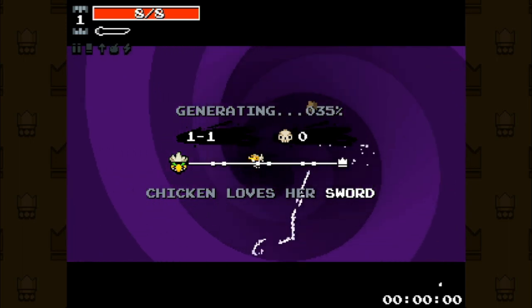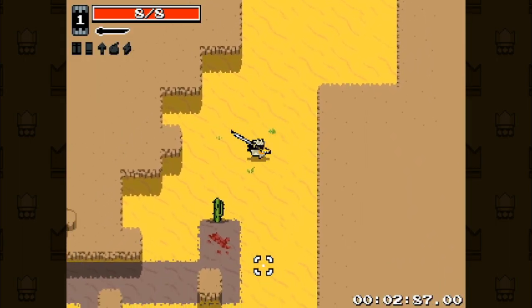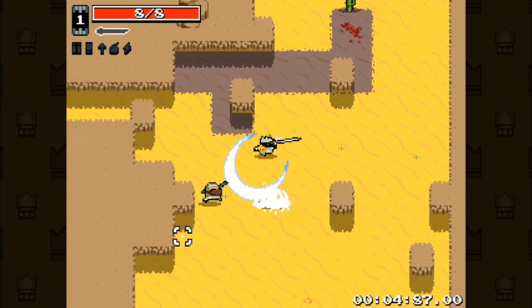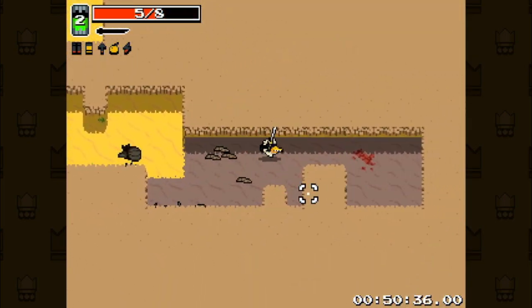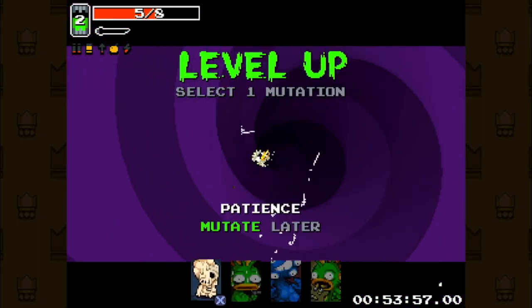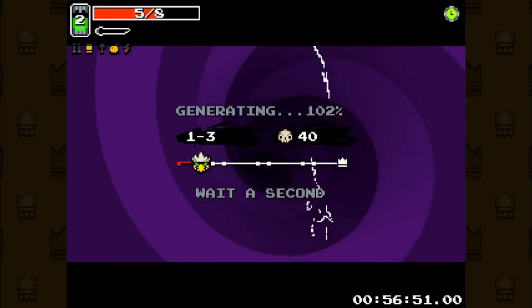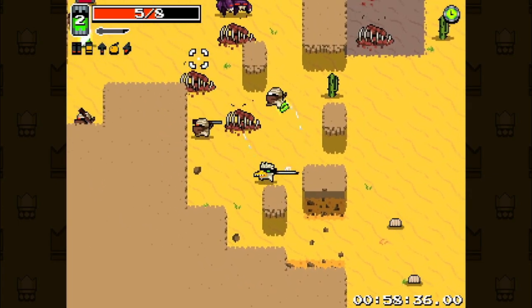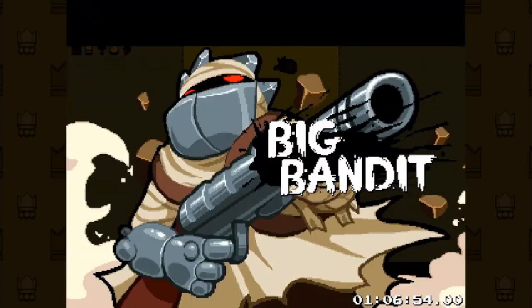So we're playing Nuclear Throne and I'm using the chicken sword — just this little wet noodle of a weapon. It comes with a lot of its own challenges. For our first mutation, I pick up patience because none of these mutations really spoke to me. We're looking for long arms and scare your face — those are the two mutations we want.